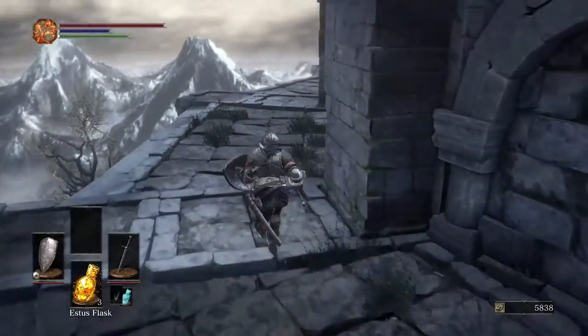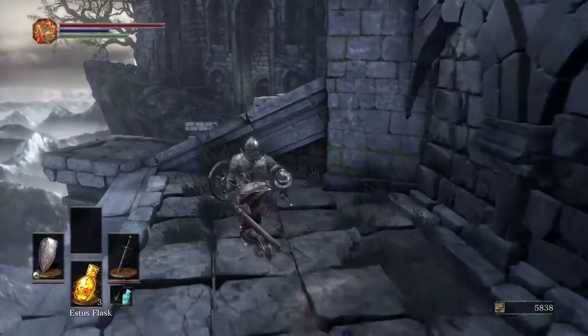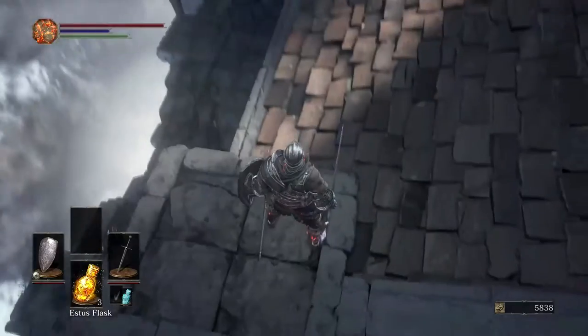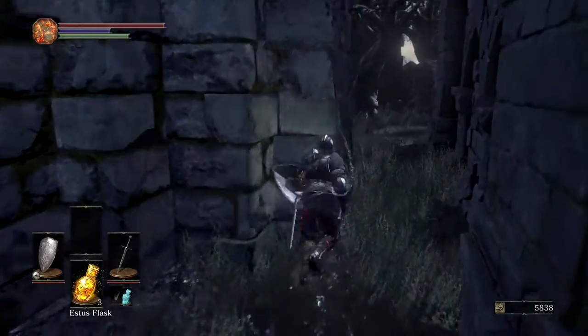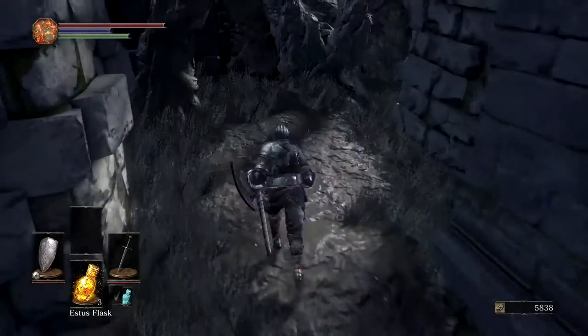I'm making my way around the roof of Firelink Shrine trying to find some cool items. To the left you can see that jerk wad waiting for me with the Uchigatana — he's a real pain in the ass, but ironically we'll come back to him later in the video. I make a right around the roof of Firelink Shrine.